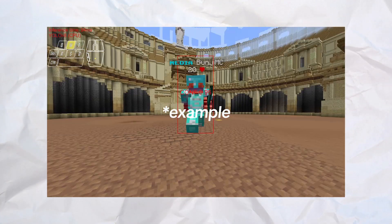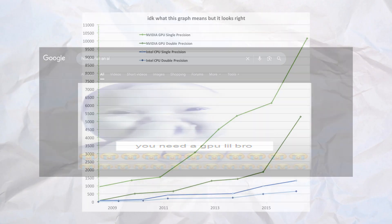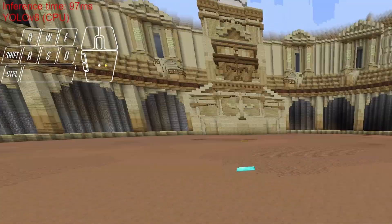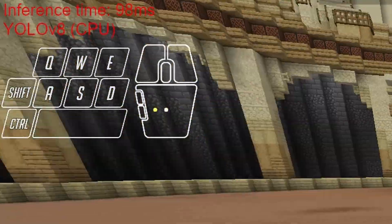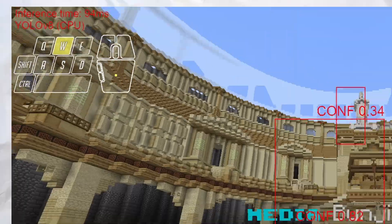You're probably wondering why the bot plays so poorly — there are a lot of reasons I'll explain. The most important thing when running an AI is to have a GPU, because it can do math way faster than a CPU can. You probably saw the text in the corner of the screen when you were watching the clips — that was how long it took for the AI to recognise the players, which took around 100ms. With a GPU it would be way less.